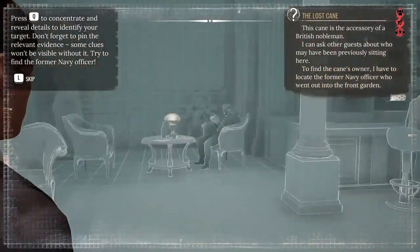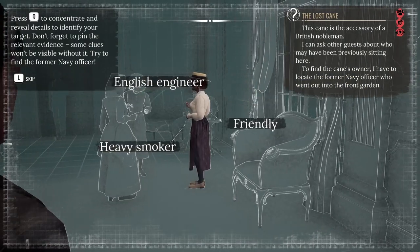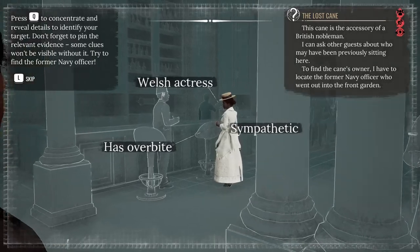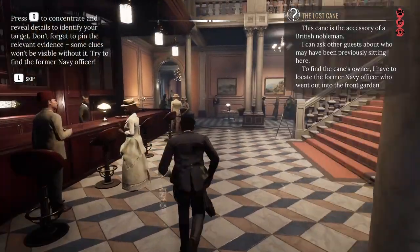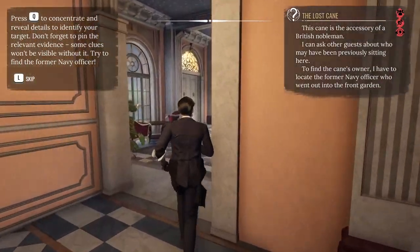So now we press Q to see if there's anything. Now we can actually see a little bit of extra observation about people. But I think we just need to go outside — most of these people know nothing, so we don't need to worry about them.